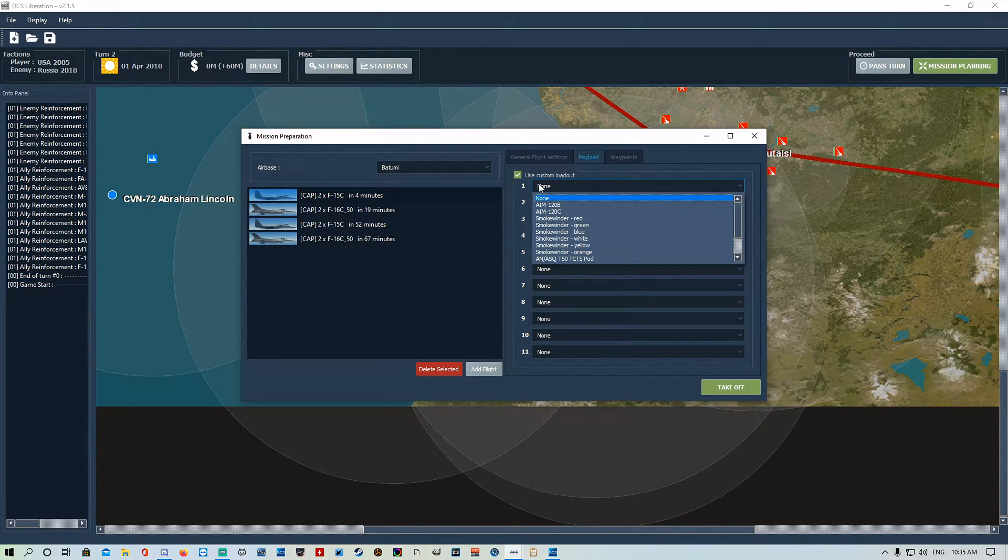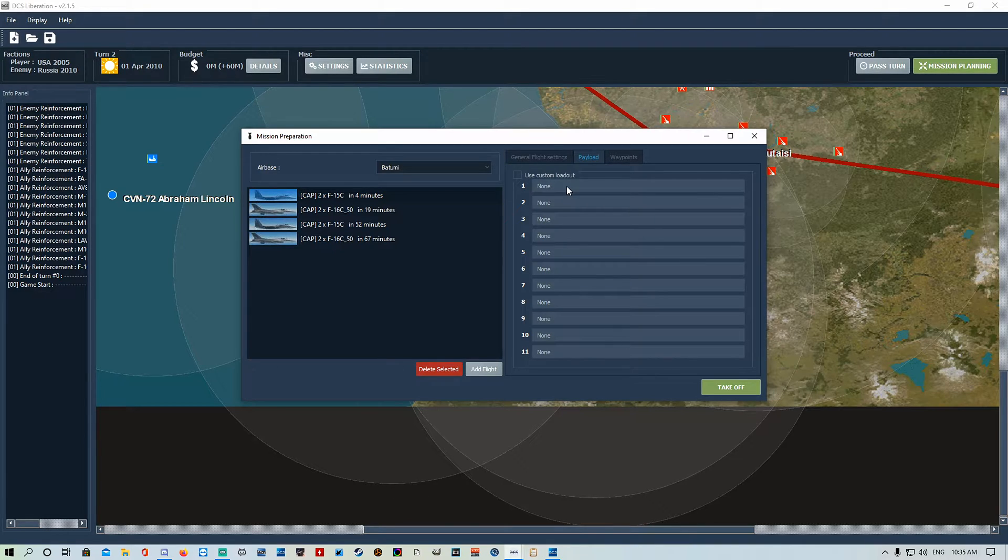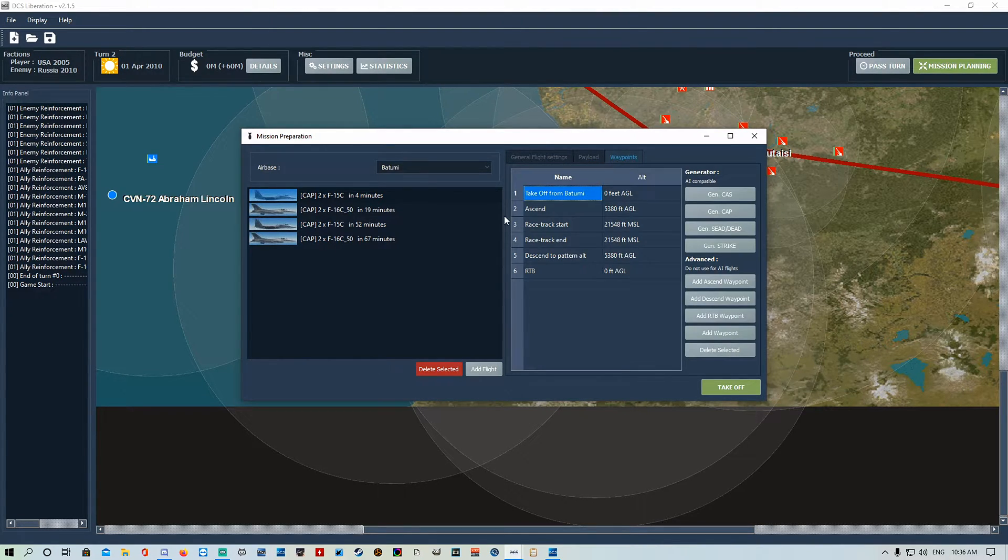For payload you can go custom or just leave it on normal - they'll have something like eight AMRAAMs. I don't get too fussed about that because if I want to do CAP I'll do it myself and let ground attack aircraft do their thing. If you want you can also adjust the loadouts. Then there are waypoints.